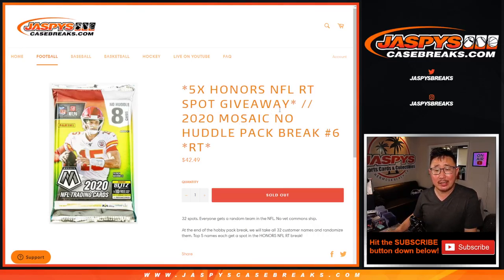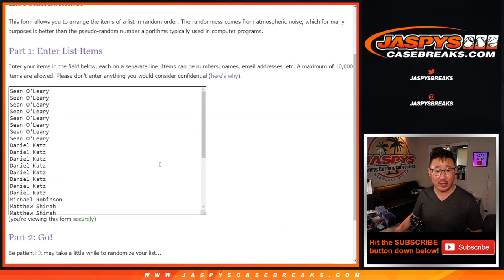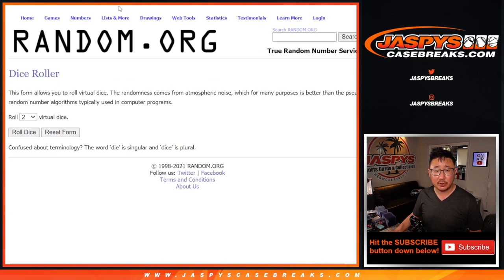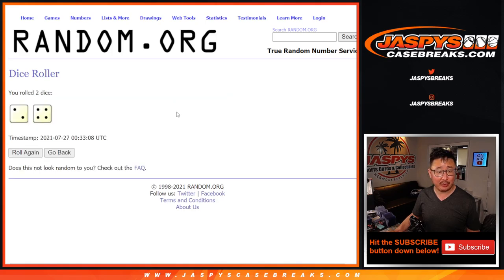Hi everyone, Joe for Jaspi's CaseBreaks.com. About to do a quick little mosaic football no huddle pack. This is random team break number six with five honors football spots being given away at the end of the break — random team spots. Thanks to everyone here for making this happen. All the teams are in, just a very fast little pack break.